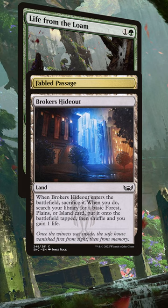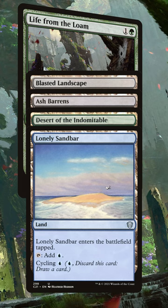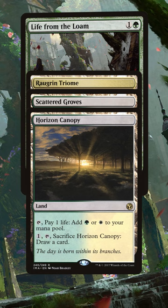We can get extra value with Blasted Landscape, Ash Barons, all of your deserts, and other mono-coloured cycling lands. We've also got Triomes, Dual Swiss Cycling, and the Canopy Land Cycle — all to give you extra card draw in every colour.